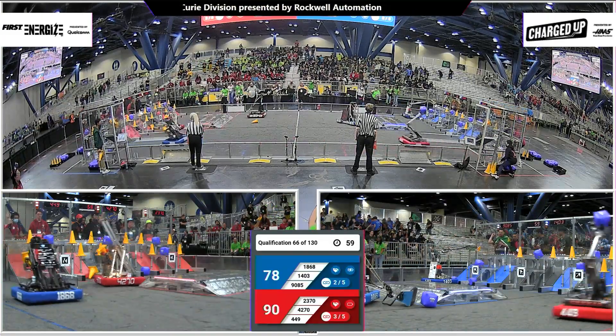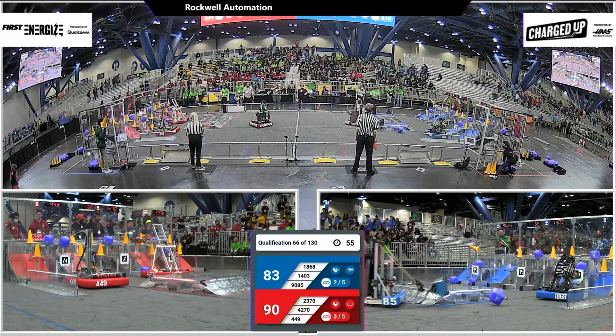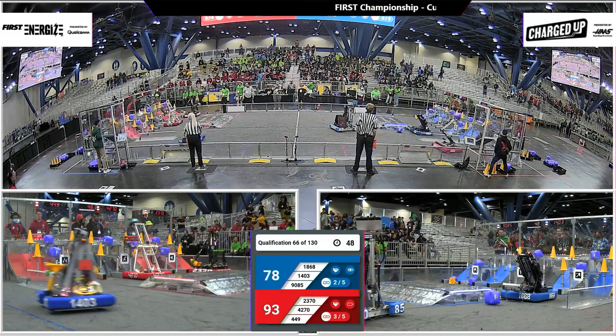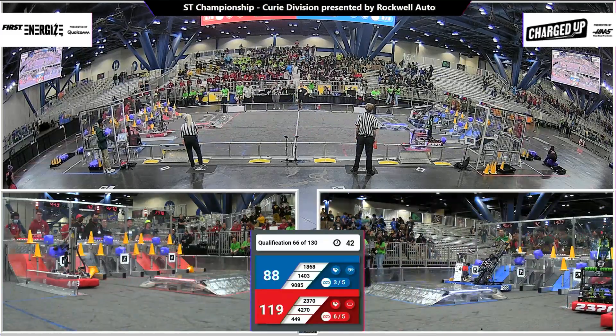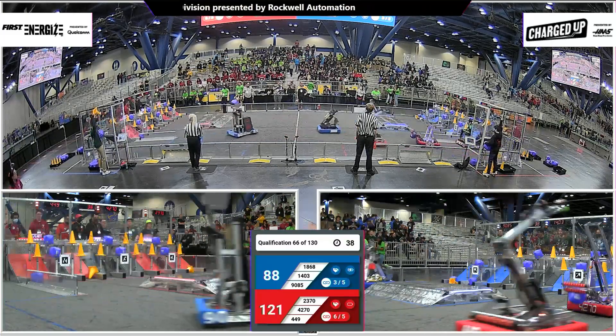Cougar Robotics reaching up high, and it looks like they are just going to get that cone in balance up there in the top row. Alliance partner down there, 18-68 looking to go and finish up a link, and they do. That's going to put three on the board for the Blue Alliance. And three on the board for the Red Alliance, although it looks like there's more than three — it looks like there's six on the board for the Red Alliance. And now the scoreboard's catching up.